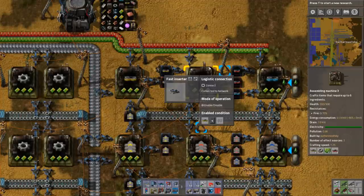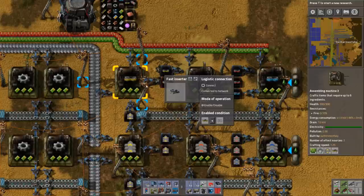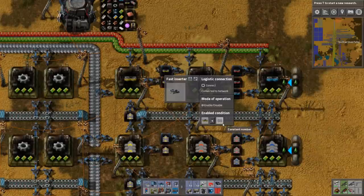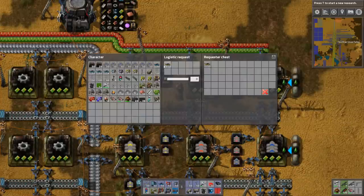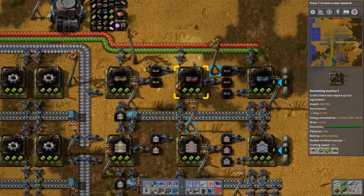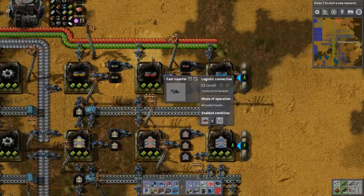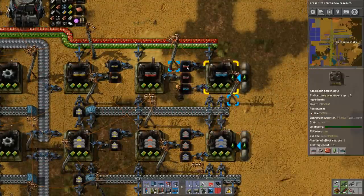Because basically what we're doing here is we want to have a bot-based delivery system. In this system, I want to make sure that the inserter only pulls out of the machine if there are less than 50 in the system — 50 yellow splitters. Then this chest is requesting yellow splitters and those go into the red splitter machine, and the same thing happens with this one. This is controlling basically how many red splitters we have in the system and therefore available to request at one time.